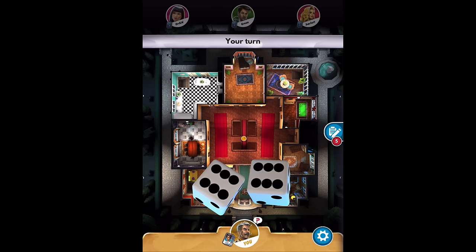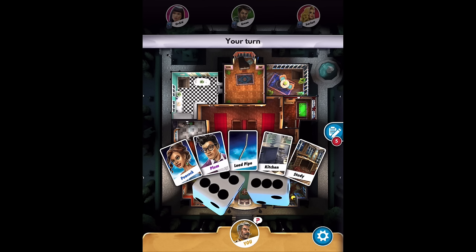One suspect card in that envelope is missing, one weapon card is missing, and one room card is missing. Basically, the goal is to find out what everybody else has in their cards. Once you find out what cards everybody has, you find out which card nobody has — and therefore that's the suspect. The weapon card that nobody has is the weapon, and the room card nobody has is the room. Looking at what I have, neither Peacock nor Plum are the suspect, the lead pipe is not the weapon, and it was not done in the kitchen or the study.